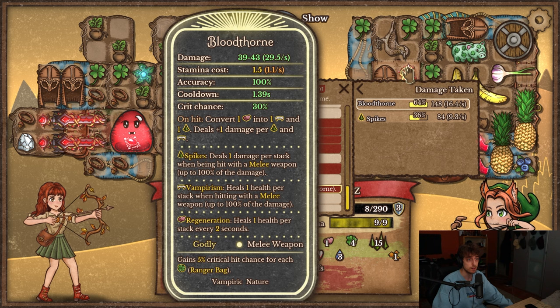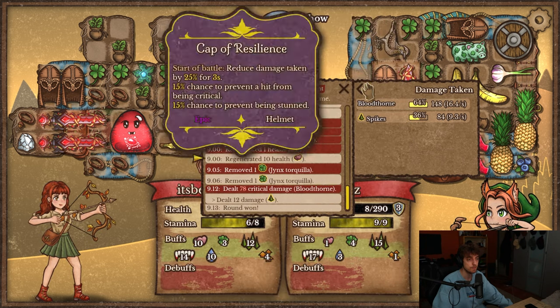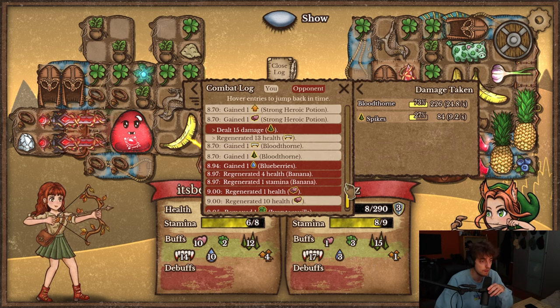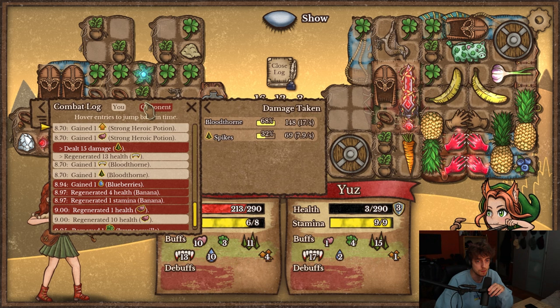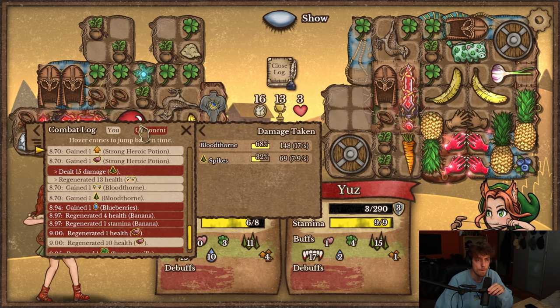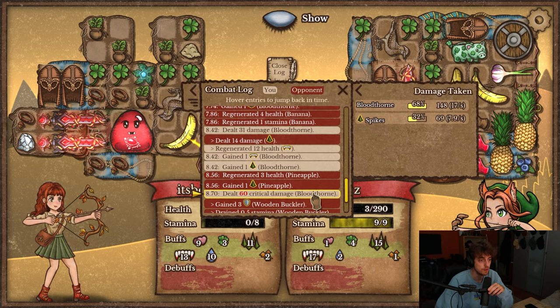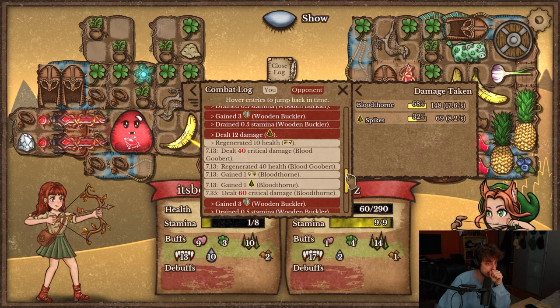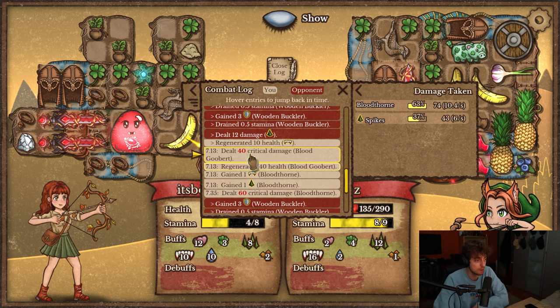They did 78 to me with bloodthorn. Sheesh. But mine are about the same damage output. Bird also removing luck there. But they also had a bird — how do I have so little luck? I only have three. They also have bird, yeah. Crit with blood. Goober just crit once. The 40 blood goober crit damage — that is all lifesteal.